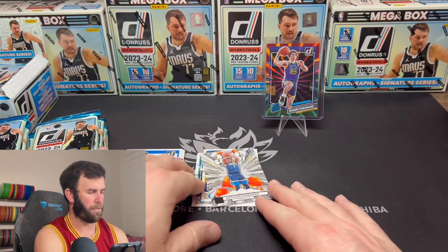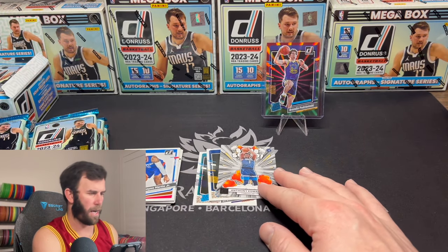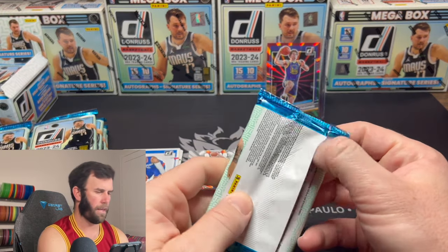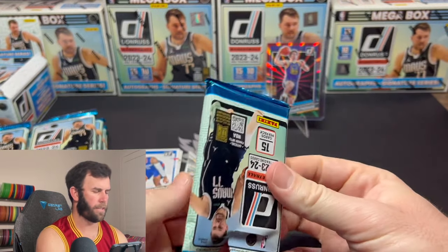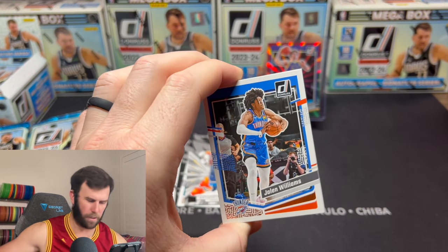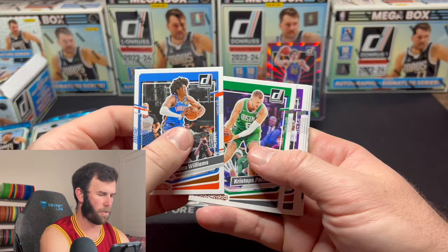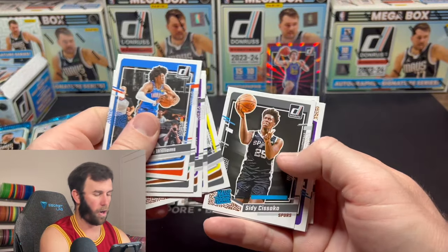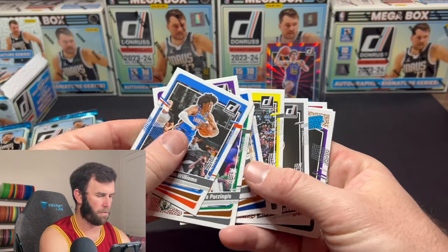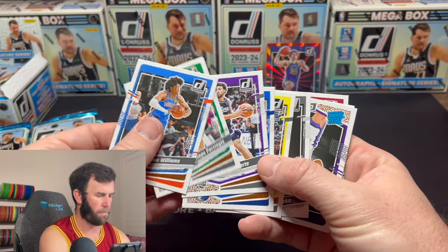Same situation pretty much — we got base cards and then either inserts or rookies. You have six base on the front and then five on the back, so the hits and the cards we're looking for are going to be in the middle.